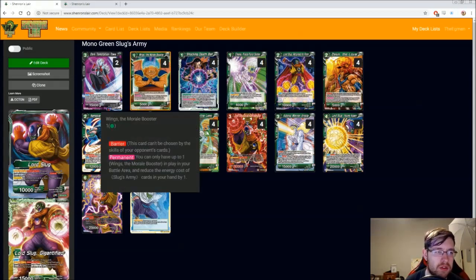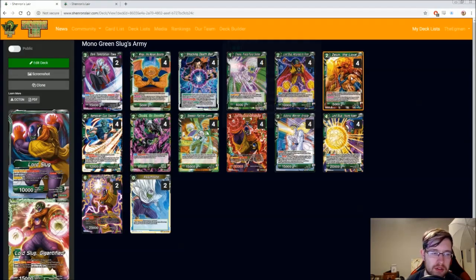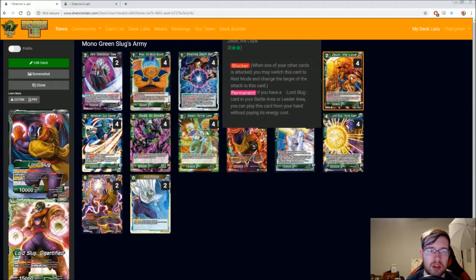The really big new card is Wings, the Morale Booster. It has barrier, you can only have one, but you reduce the energy cost of all Slug Army cards in your hand by one — so it really helps the energy curve that Slug had issues with at the beginning. Another new card from set six is Zuin the Loyal. This card is also really good — it's a free blocker, which is already fine, but since this is such a big bond engine, being able to play stuff for free to help get your bond requirements is really good.